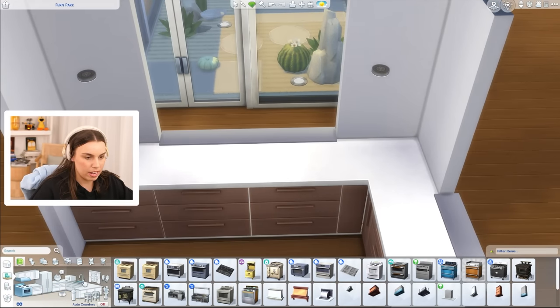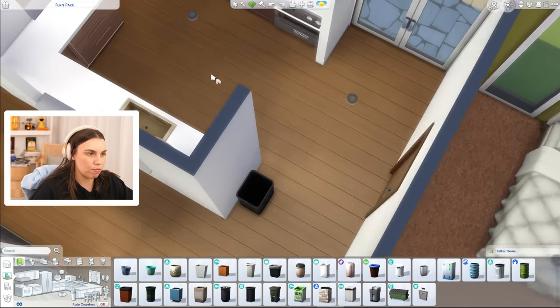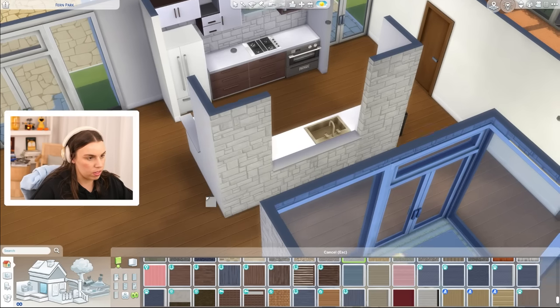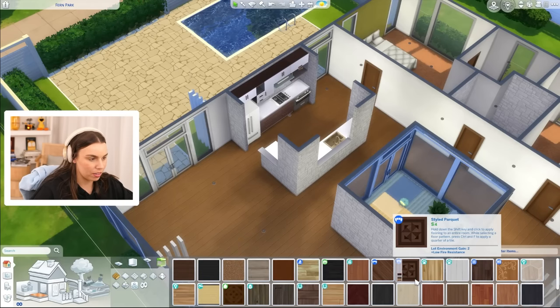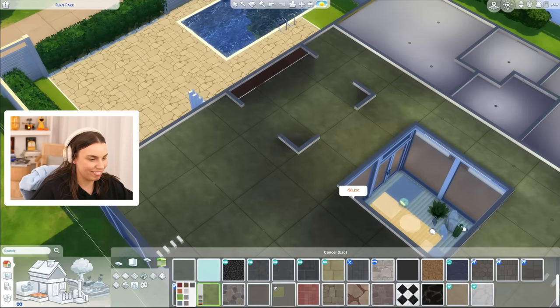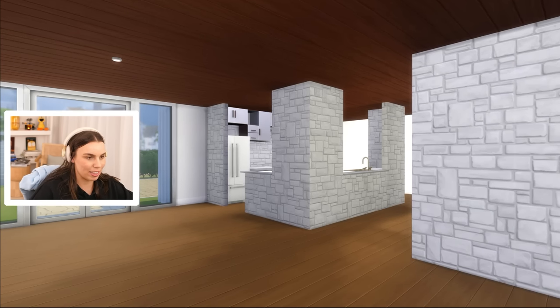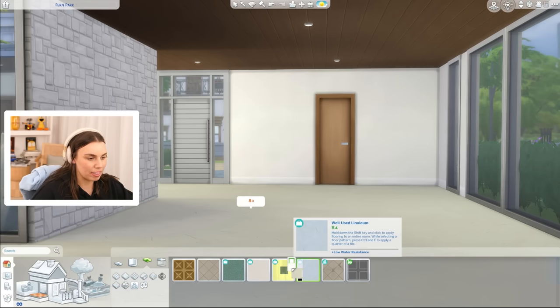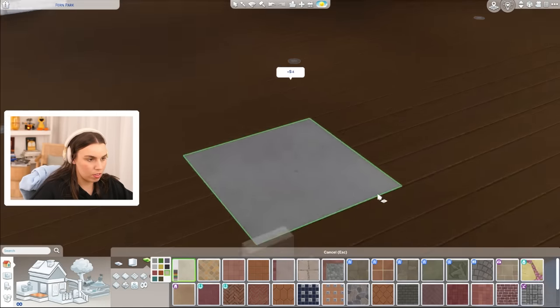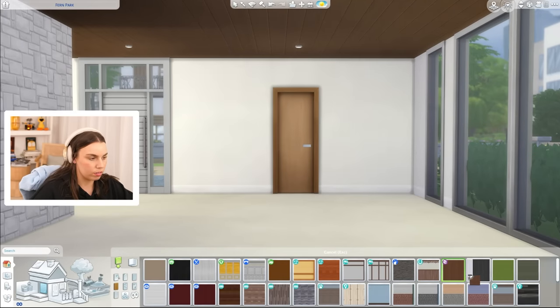We've got a little bit of room in this kitchen so we can use a Dream Home Decorator oven and stove, plus a gold sink — a bit of a gold sink moment! I'll hide the smoke alarm up here and tuck a bin in the countertop. Should we make all the countertops stone? We can also use ceiling tiles — wood would look good but it's too much with the wood floor. What about linoleum? Oh, that is so mid-century!